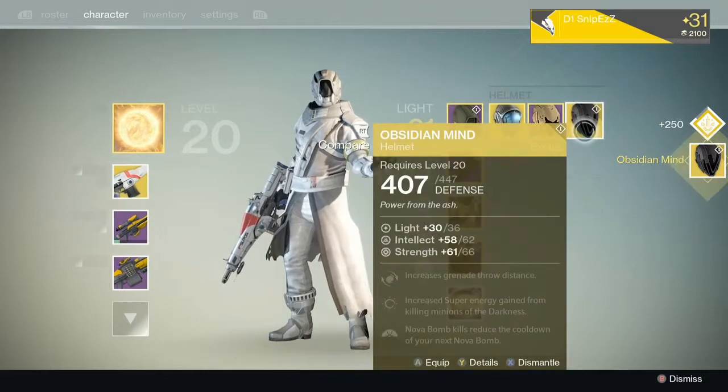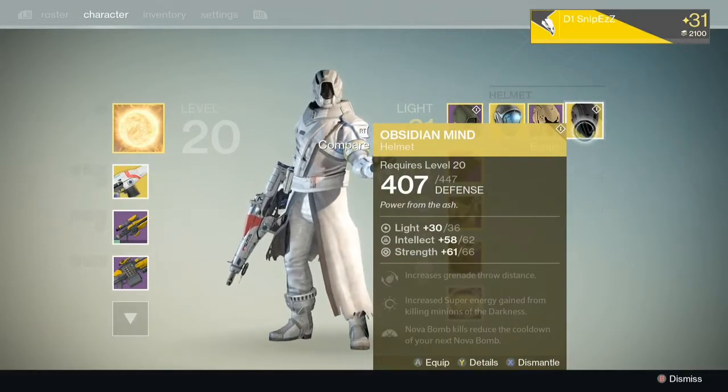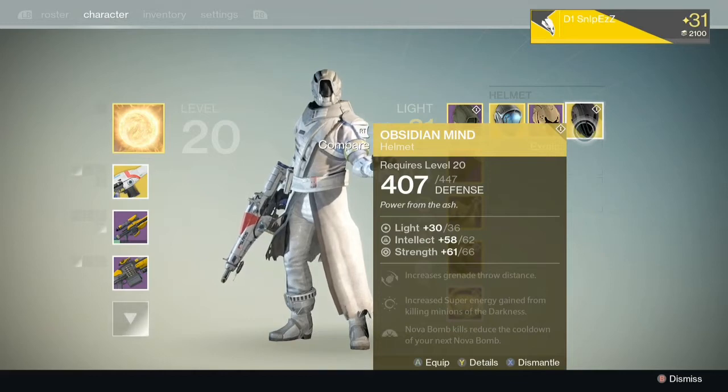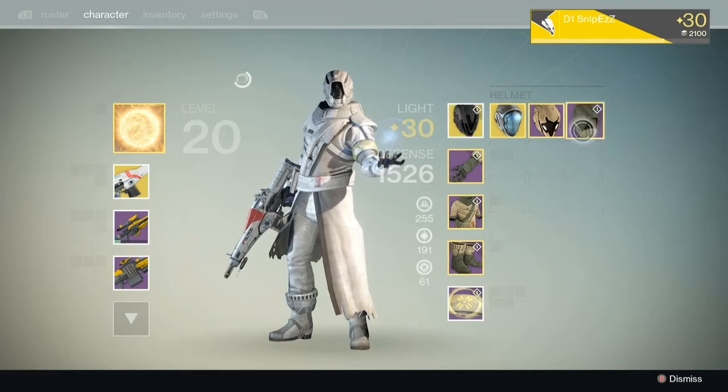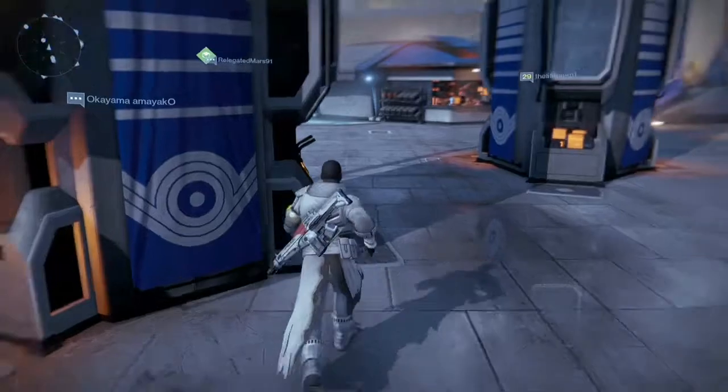Yeah, the Obsidian Mind — it increases grenade throw distance, and kills with the Nova Bomb decrease the cooldown. It looks pretty sweet. It's like a straight black, no matter what your shader is. I thought that was pretty cool.